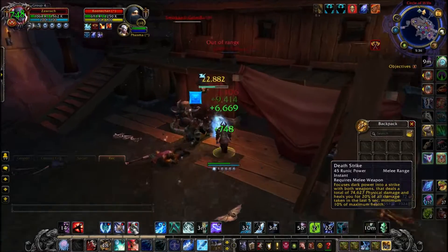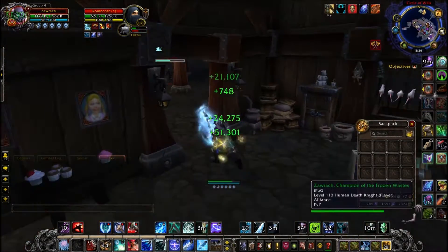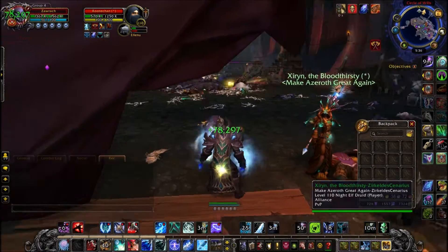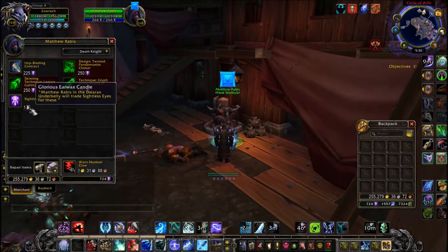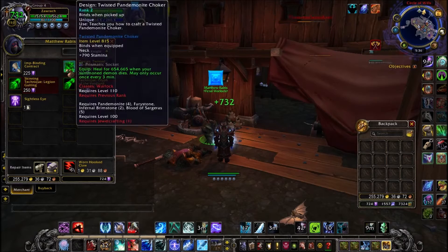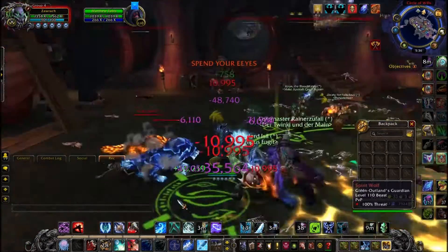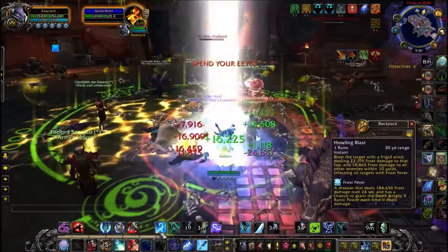There are a few ways to obtain these Sightless Eyes. One is obviously killing players — you get a lot for killing players, especially in a premade group of 40 people. The second method is from the bosses that spawn down here. There are quite a few different bosses that everyone jumps onto, and they drop between about 150 to 200 Sightless Eyes each time — pretty nice, but not as efficient as killing players.